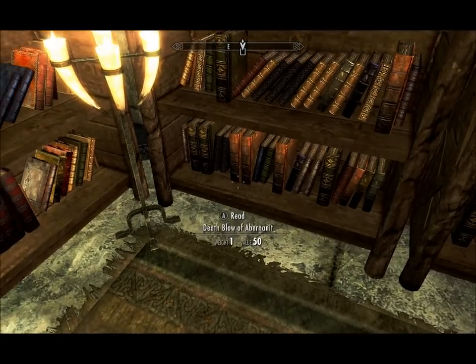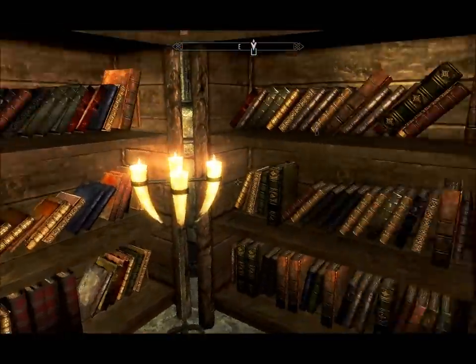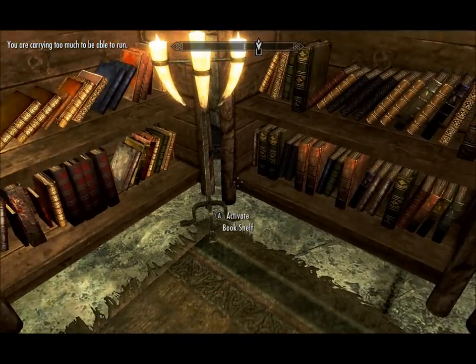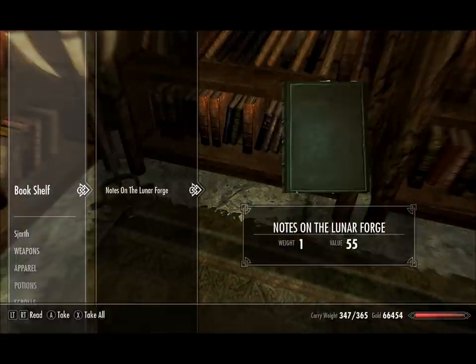I've encountered another bug in the house in Markarth. Notice my bookshelves — they're all nice and tidy and they've got a lot of books on them. I was clearing out all my duplicates, and this shelf right here has got all these different books on it, but if I activate it, there's only that one.